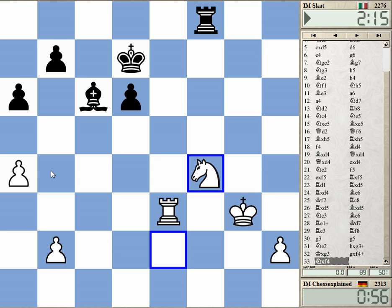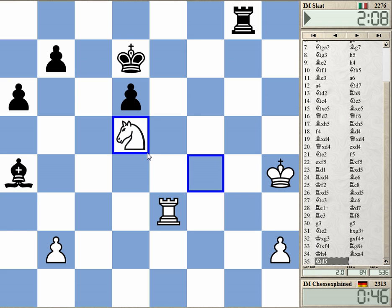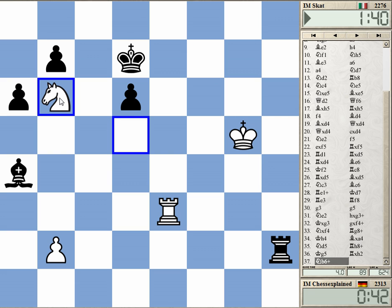At least I've got some slight activity. Check — he can just take on a4; I'm not sure why he doesn't do that, somewhat strange. I'm threatening knight b6 and knight f6 check. He can give check on h8 of course. It's some activity but not enough really. This check is completely unnecessary — giving up the bishop.